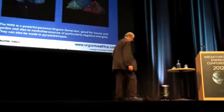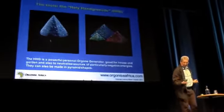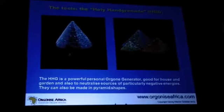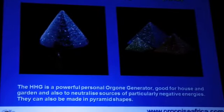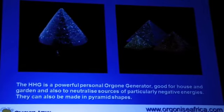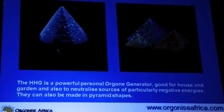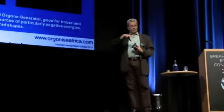The next one is these cones that Don Croft called the holy hand grenade. It's not referring to anything very violent — it's actually a Monty Python thing. That is an orgonite cone that has a crystal pointing upwards and four crystals pointing outwards at the bottom. It draws energy in from the top and then distributes it laterally.